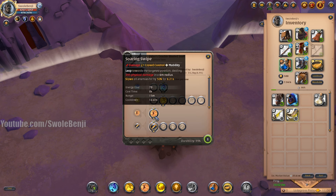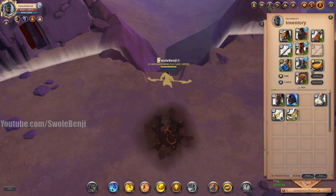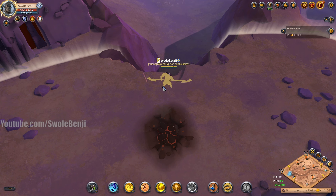I'm using a double bladed staff because the cooldowns seem pretty low. I'm using a royal jacket so I can reduce the cooldowns as much as possible, spectra hood so I can double dip into the royal jacket's cooldown reduction, and of course I've got the pork omelet. From this part of the map I'm going to run straight up until I hit the wall and we're going to see how long that takes.